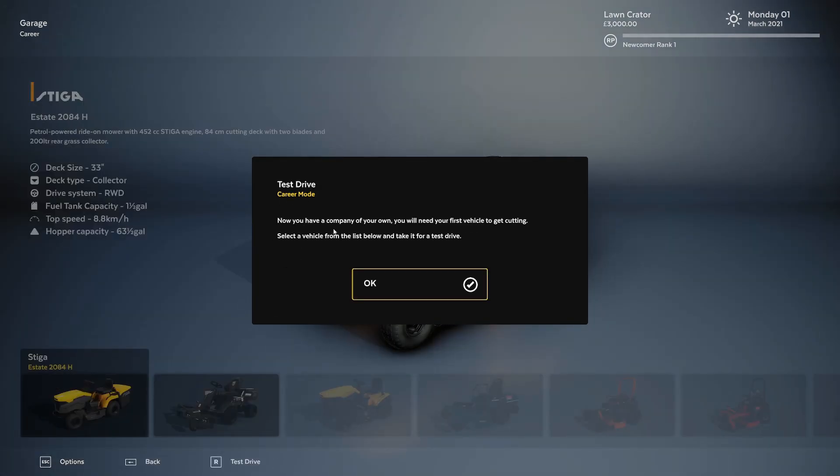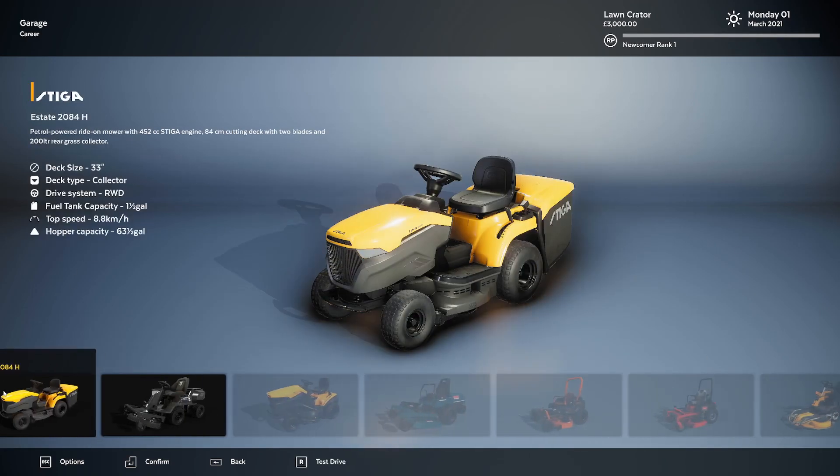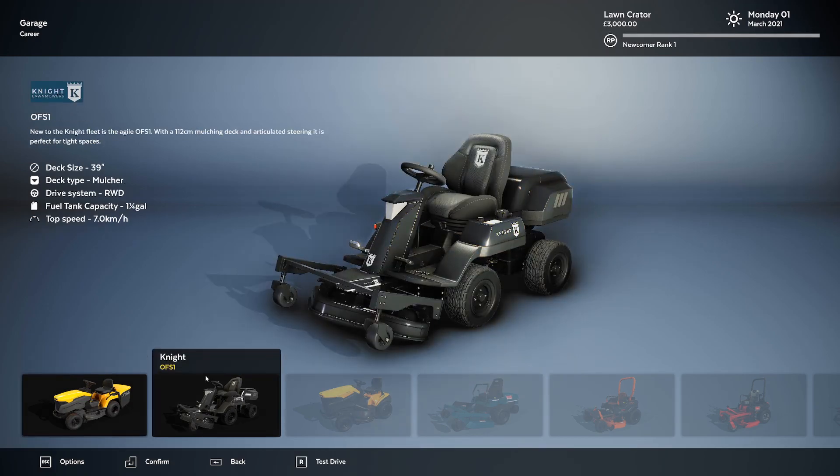Career mode: now you have a company, you need your first vehicle to get cutting. Select a vehicle and take it for a test drive. The STIGA ST4 2084H is a petrol-powered ride-on mower with a 452cc STIGA engine, 84-centimeter cutting deck with two blades, and a 200-liter rear grass collector. Right off the bat, the British got a jump on this — I really thought this would be an American game made by American developers.